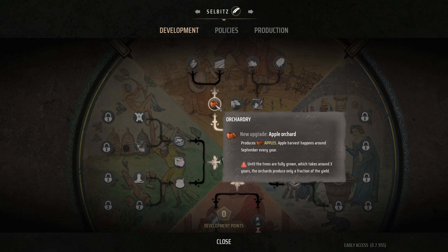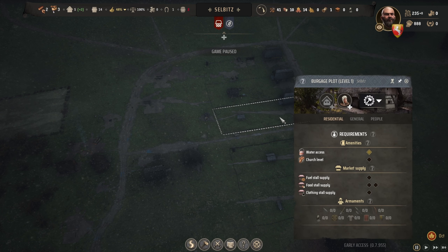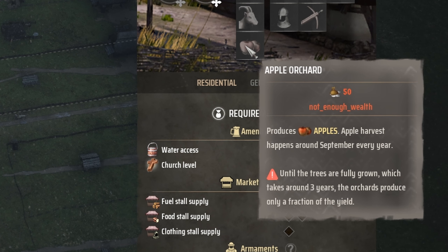So if you unlock Orc Hardry over here, the way that it works — when you go to your Burgudge plot, you can actually choose over here the apple orc card.